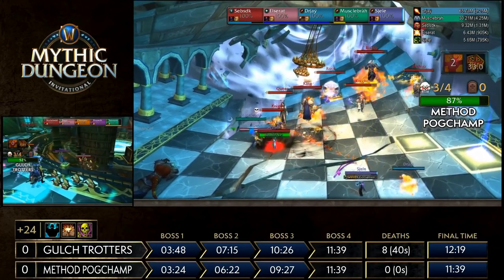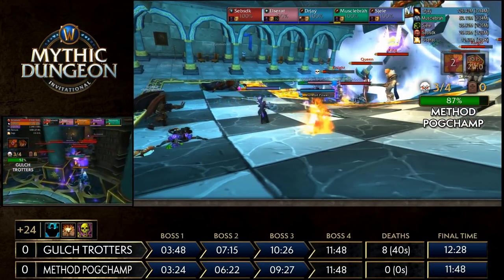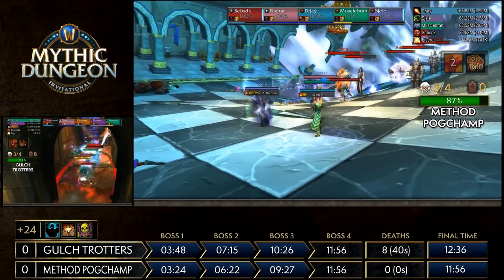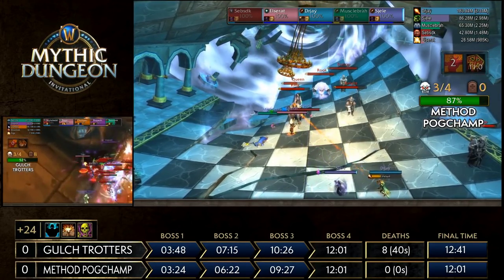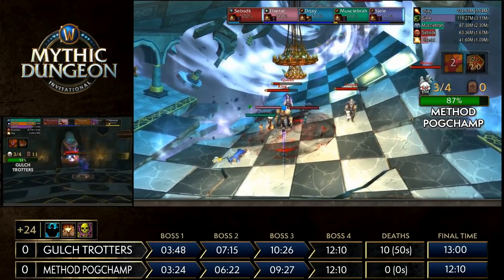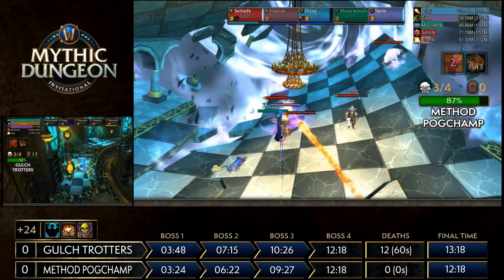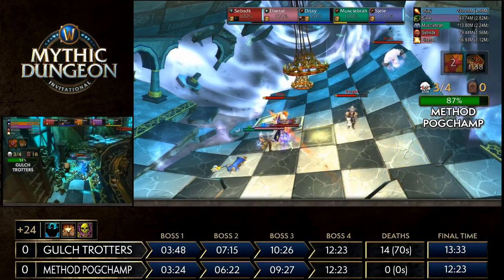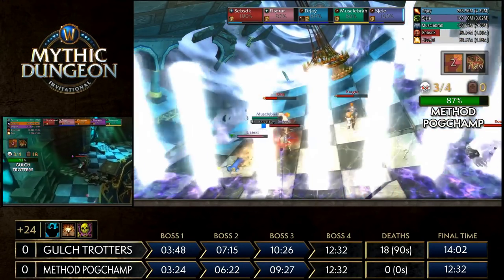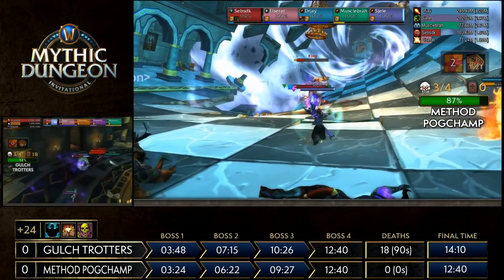This is devastating for Gall Strotters — they probably used most of their cooldowns on that pull. They try the same big pull again. Without AMS ready from the previous pull, they're getting a lot of damage immediately. The tank dips really low, then Shape goes down and Tech goes down — an absolute nightmare. Method Pogchamp looks fantastic, killing the Queen and then working on the King to keep him below 30% so he doesn't get his immunity shield again. Gall Strotters hits 18 deaths — people keep releasing and dying because Mana Devourer orbs are everywhere, exploding on release.